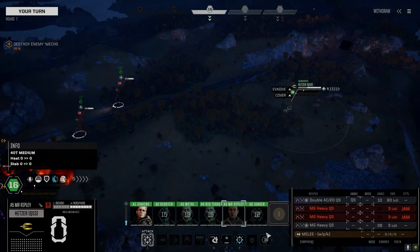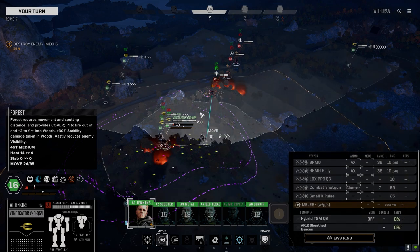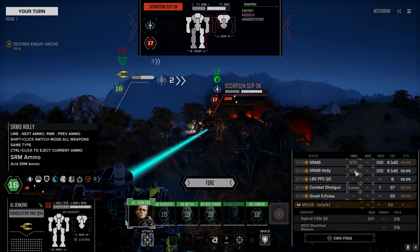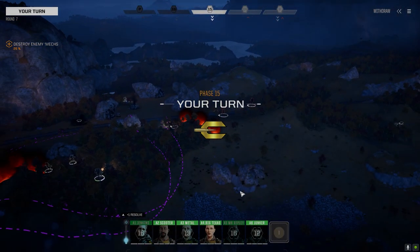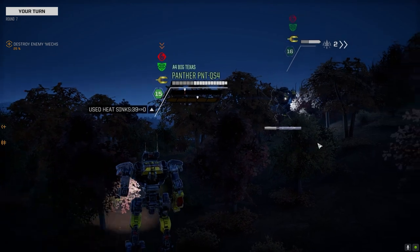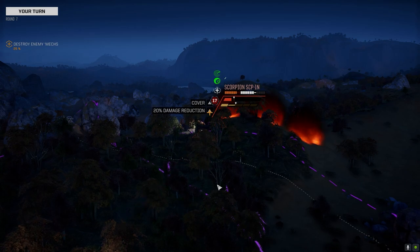Got at least one of the machine guns back — that's good. We're going to move this way because it should put us on the other side of the hill from the Atlas. I'm going to switch this out and save the acid for the Atlas. Pretty good scatter — structures exposed somewhere, torso okay. Going after you — great damage.